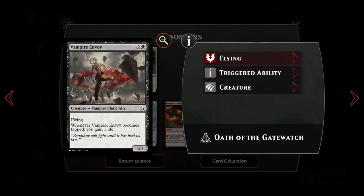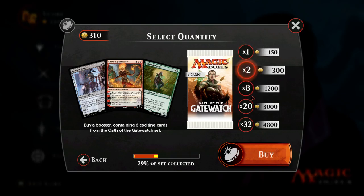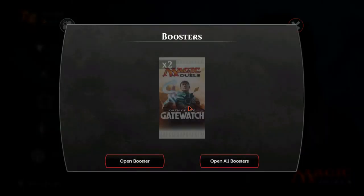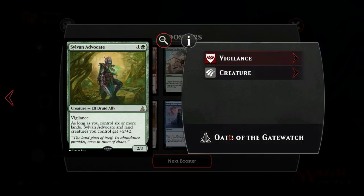Vampire Envoy is pretty good - a pretty good ally, works well with cohort. Don't know if it sees play though. This is going to take us over rank 33 probably. Amazing - Sylvan Advocate!